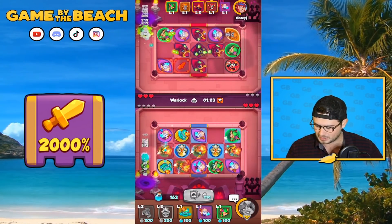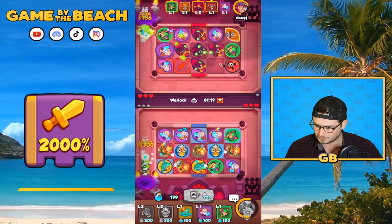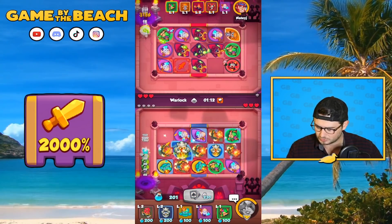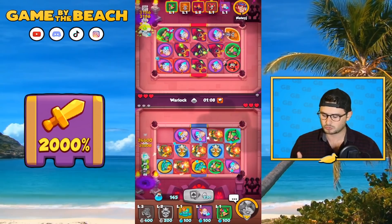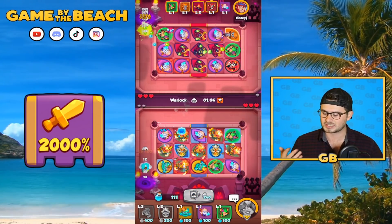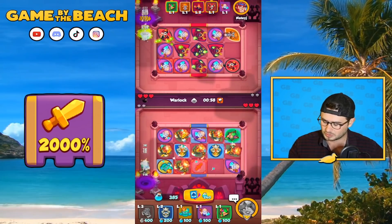We've got a unit there — I'll just do this. Another Knight Statue would be nice. We're starting to build our board up — we've already got one, two, three, four, five Blade Dancers, and now we have six. We can just keep chipping away.